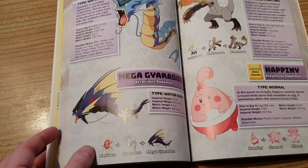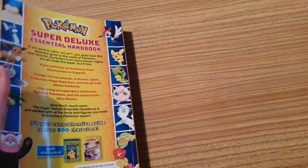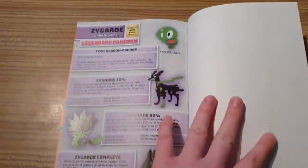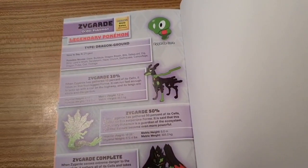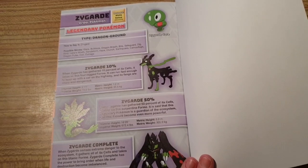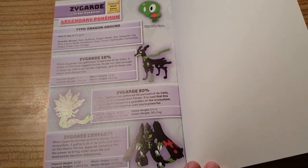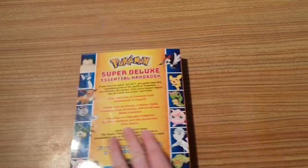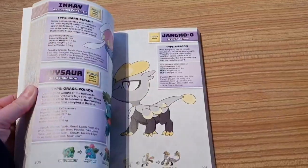If you've enjoyed this review, please like, comment, and subscribe. This book is one of the best Pokemon books there is — I'd recommend just getting this one. At the back it has Zygarde: Zygarde Core, 10% Zygarde, Zygarde, 50% Zygarde, and Zygarde Complete. Hope you've enjoyed this — please like, comment, and subscribe, and I'm going to leave you with a random Pokemon page.